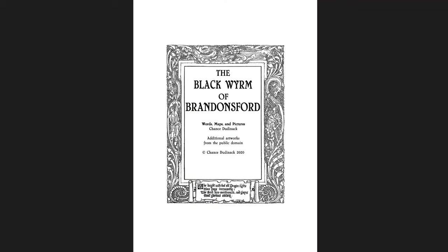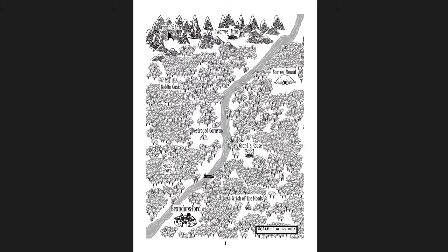So let's start with the Black Worm of Brandonsford. This PDF is by far the shortest — it's only 19 pages — and it's all by Chan Studenak, I think is how you say his name. There's some artwork from the public domain, but for the most part this is all original work. The map has a nice little scale, given in inches rather than in hexes or a point crawl kind of setup, which is fine. It would have been cool to have a point crawl, but it's really not a big deal.